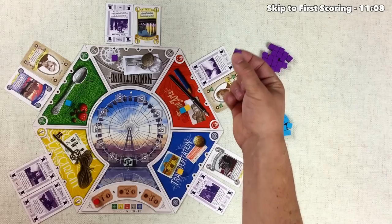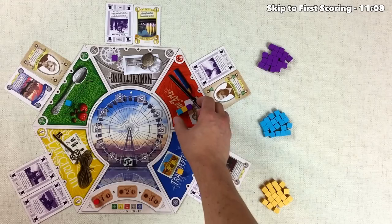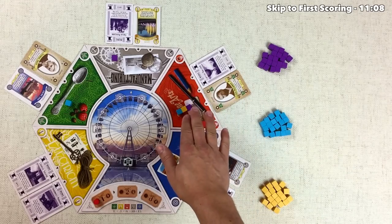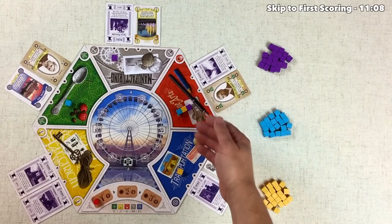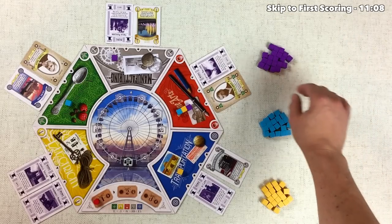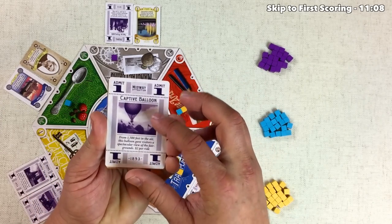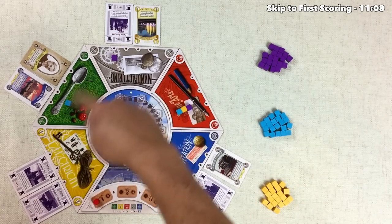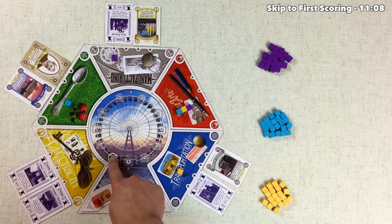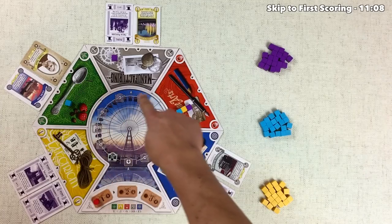We are the starting player, so let's begin. We're going to put our supporter into the red fine arts area. The other two players already had a piece in there, so it evens things out, and it gives us these two cards which are both relatively good. The first card is the Midway Attraction Admit 1 ticket. Every time one of these cards is taken, we push the Midway Trolley up once. The Ferris Wheel is called the Midway, and this is the timer for the game. When the trolley reaches the bottom, that triggers our first scoring.